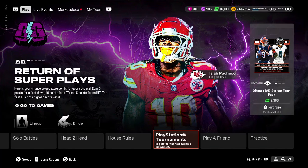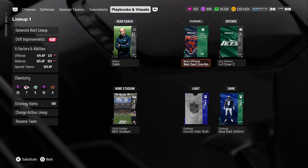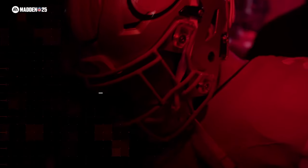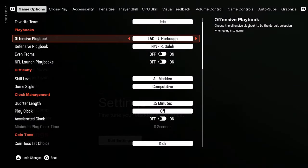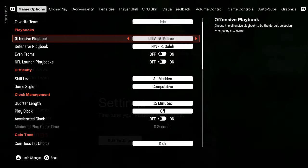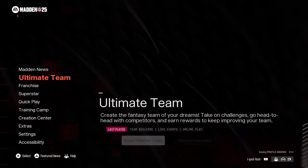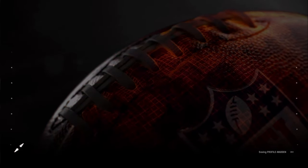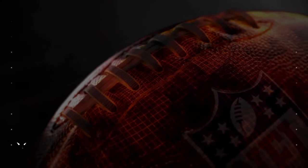Quick tip: if you're picking your playbook and you have Bears selected but the game gives you Chargers, there's a bug. Go into your main menu settings, find the playbook there, manually set it to Chicago's playbook, and it'll auto save. When you go back into Ultimate Team you'll be able to access your correct playbook. It's a small thing but it happens a lot, especially if you use a lot of different playbooks.